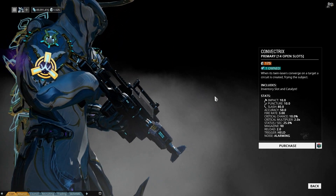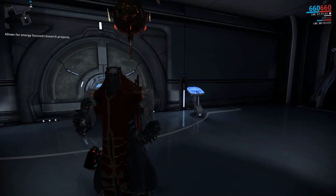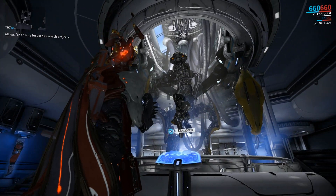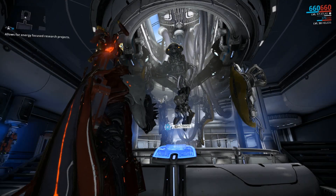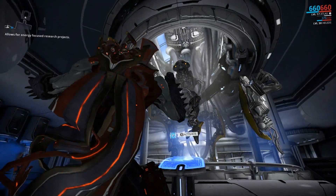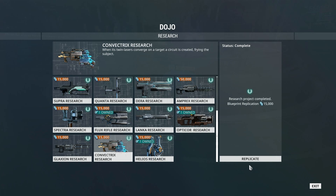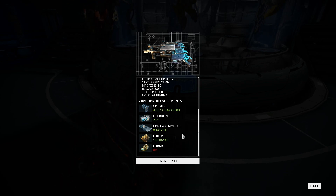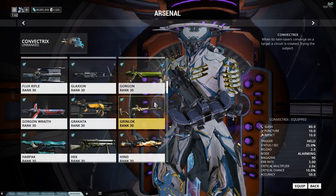This will cost 175 platinum, which is cheap for a primary. The blueprint is available inside the Corpus lab — you can't really miss the giant Corpus structure in the middle. The blueprint needs to be researched first, which will take three days. Once that's done you just hit replicate for 15,000 credits. It will take a Forma because it is a clan weapon. The resource cost is 900 Oxium, 10 Control Modules, five built Field Runs, and 30,000 credits.